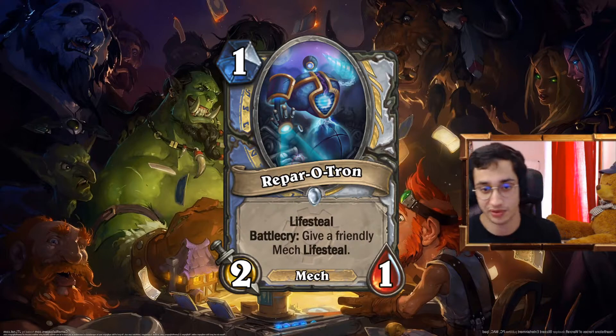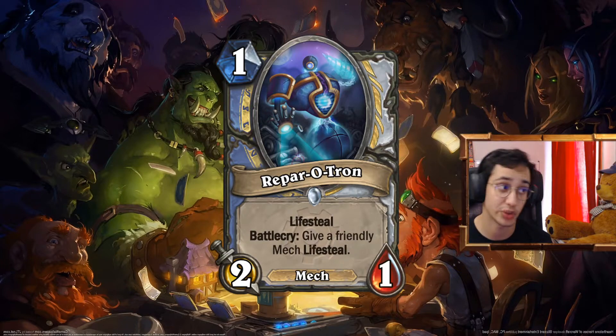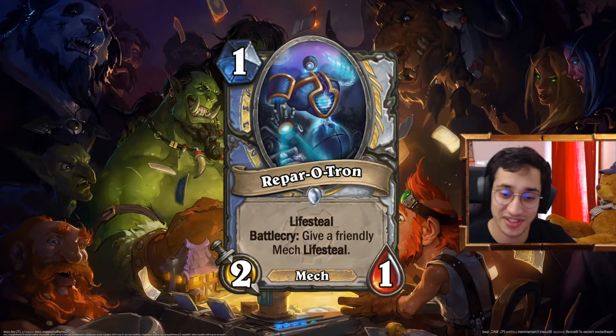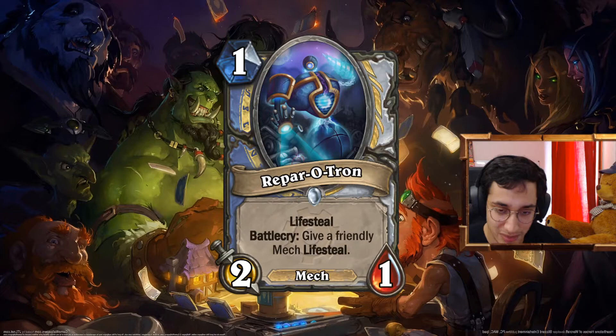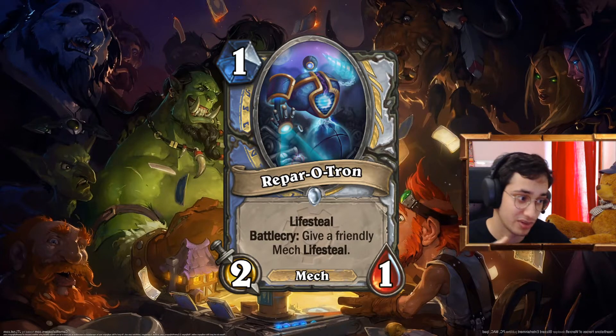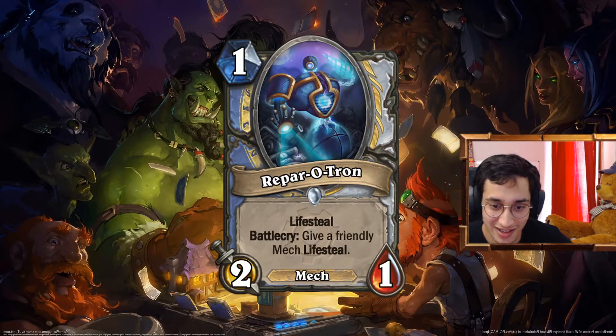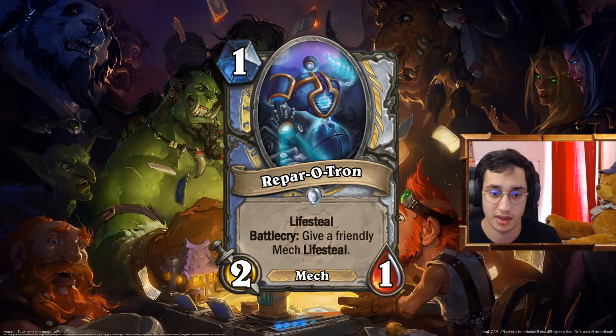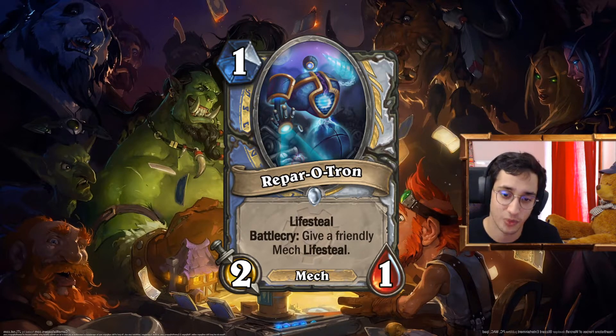The Reparotron — we talked about the Reparotron. In Priest it doesn't have as many uses as in the other class, but we can have it with the Shadowboxer. You know that card that got nerfed when they printed the Auchenai? Whenever a character is healed, deal 1 damage. If your opponent didn't have anything on board and you attach the Auchenai to the Shadowboxer, it would loop and OTK your opponent. It's nerfed to only minions now, but it's still a Mech — you can still give it Lifesteal — and you can still get more value. With the magnetic mechanic and a lot of neutral Mechs, maybe if you want to play Mech Priest, go ahead. Wild is for that too.